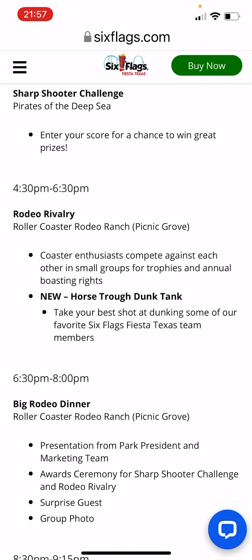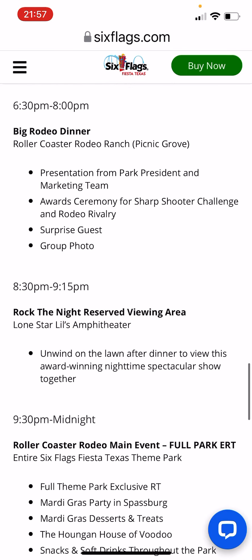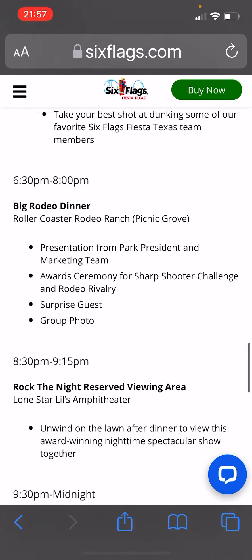From 3:30 to 4:30 they're going to have the Sharpshooter Challenge. From 4:30 to 6:30 is the Rodeo Rivalry and the horse trough dunk tank. From 6:30 to 8 PM they're going to have the big Rodeo Dinner. From 8:30 to 9:15 is Rock the Night with reserved seating. From 9:30 to midnight, exclusive ride time on the whole park with Mardi Gras desserts and treats, the Haunted House of Voodoo, snacks and soft drinks throughout the park, and adult beverages.